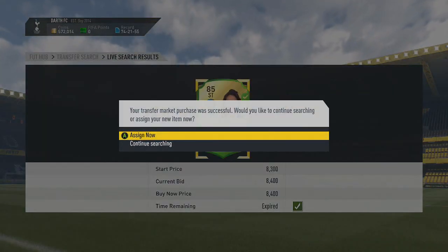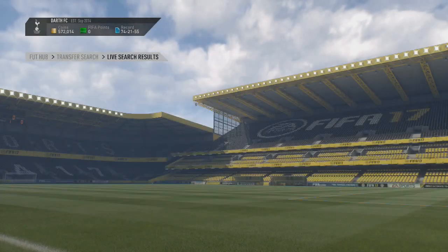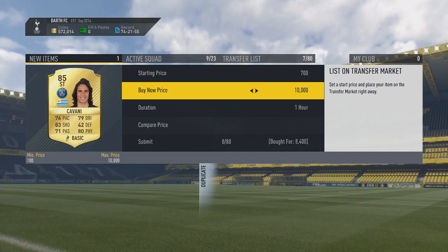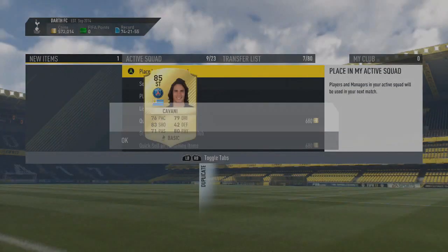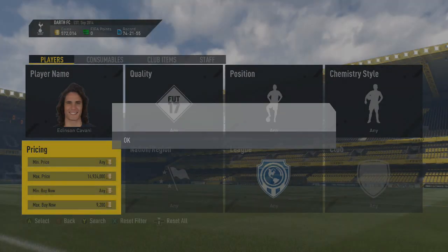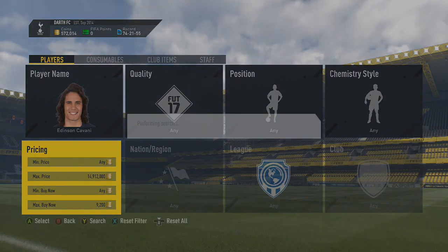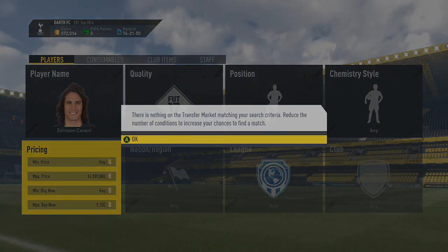Yes! Finally got one! After going through like five that came up and me not winning them, I finally got one at 8.4k. We should be able to list for basically 10k and he's going to sell instantly. So let's go list him now. I think we lose maybe 300 coins in tax, so that's like a 1.3k profit — which is pretty good. If you keep doing this for a while you're just going to keep making coins. Maybe not millions and millions, but hundreds of thousands of coins. If you do this for like an hour, easily you're going to surpass 100k — you'll probably even make more, just depends how fast your fingers are and how lucky you get.